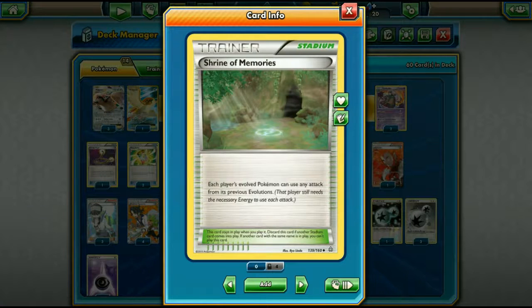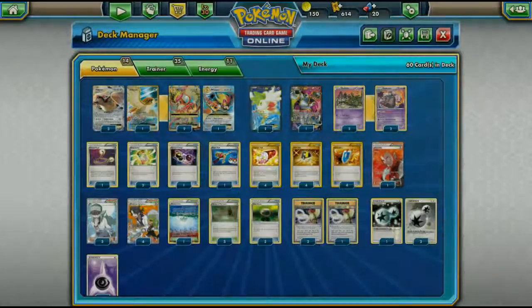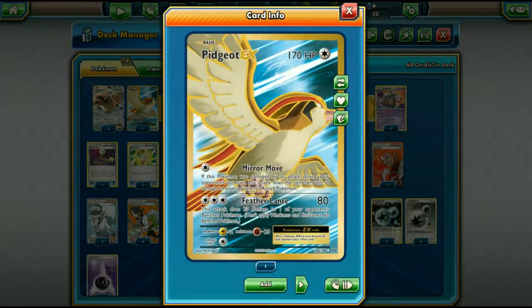We're going to be using Shrine of Memories, which lets each player's evolved Pokemon use any attack from its previous evolutions. This lets Mega Pidgeot use Mirror Move: if this Pokemon was damaged by an attack during your opponent's last turn, it does the same amount of damage back. With Mega Pidgeot's 220 HP, we can take advantage of Mirror Move for big damage plays.